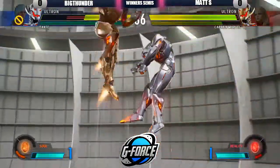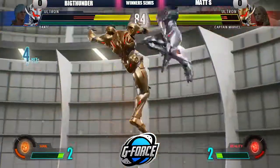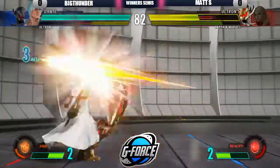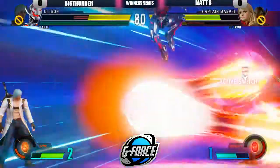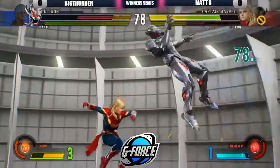Matt S is doing a really decent job of keeping the pressure up on Big Thunder. Knocked down in the corner — just jabs him, gives a nice air combo. What's the OTG? No, he just goes for some kind of setup. Ultron was creeping in the back there a little bit. This might hurt — he's going to pop the hyper combo, going to get both characters. Nice conversion.